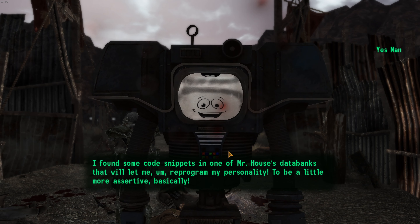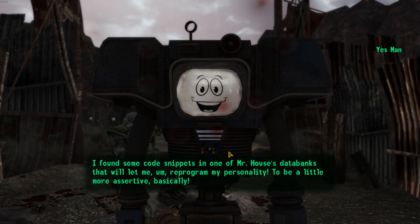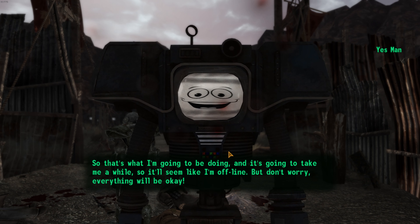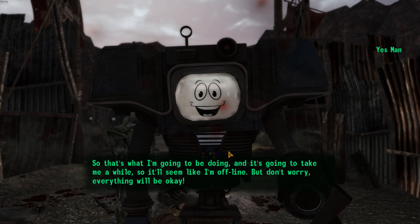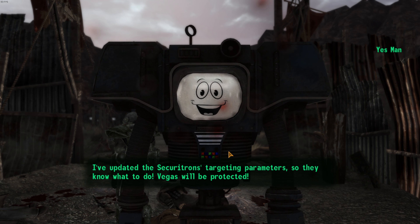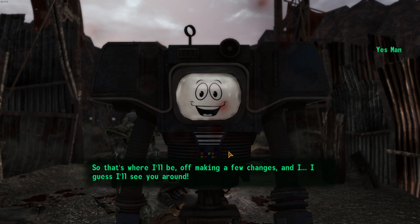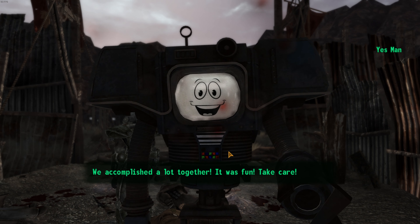I found some codes in one of Mr. House's data banks that will let me reprogram my personality to be a little more assertive, basically. So that's what I'm going to be doing, and it's going to take a while — it'll seem like I'm offline. But don't worry, everything will be okay. I've updated the Securitrons' targeting parameters so they know what to do. Vegas will be protected. So that's where I'll be — off making a few changes. I guess I'll see you around. We accomplished a lot together. It was fun. Take care.